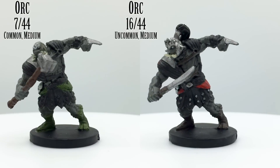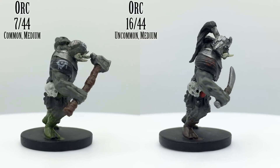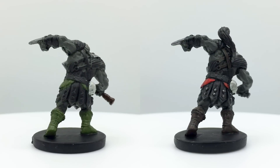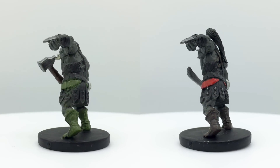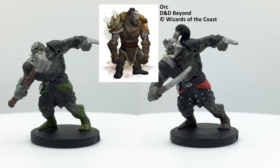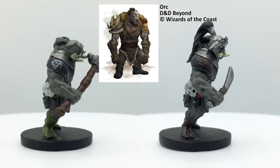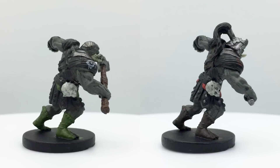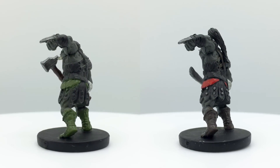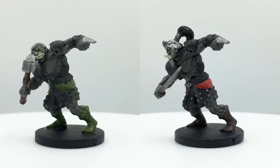Orcs are a religious tribal race engaged in perpetual warfare to please their gods. There are stats for many types of orc enemies, though most wield great axes and spears or javelins rather than the warhammer or sword depicted on these minis. The Red Fang of Shargaas from Volo's Guide to Monsters wields a scimitar. Many orcs are aggressive and have extra movement when approaching enemies. The standard orc has a challenge rating of 1/2 in the Basic Rules. Orcs appear in Lost Mines of Phandelver, as well as potentially any other adventure, and became a playable race in Volo's Guide to Monsters.